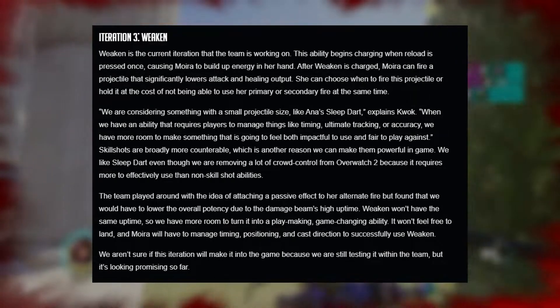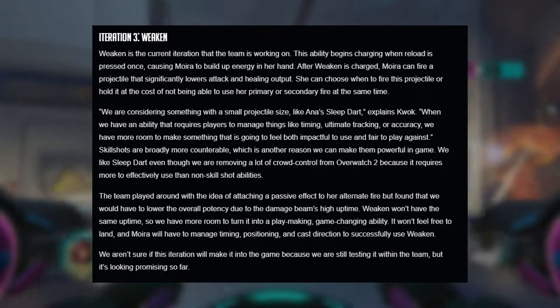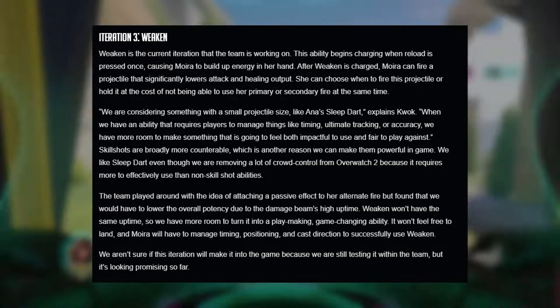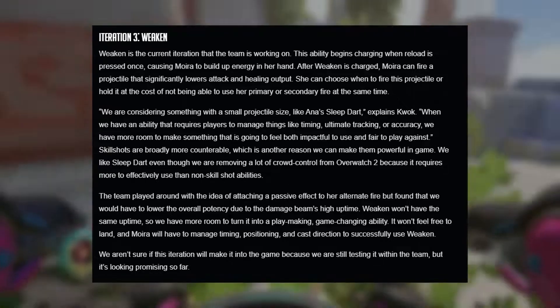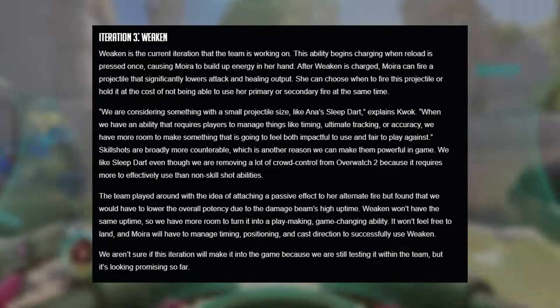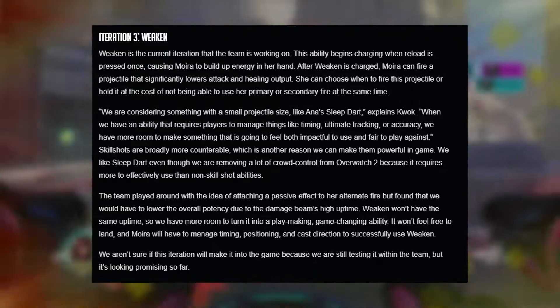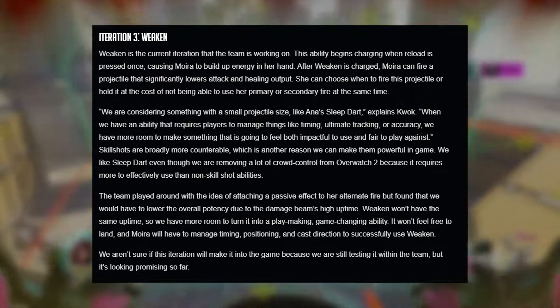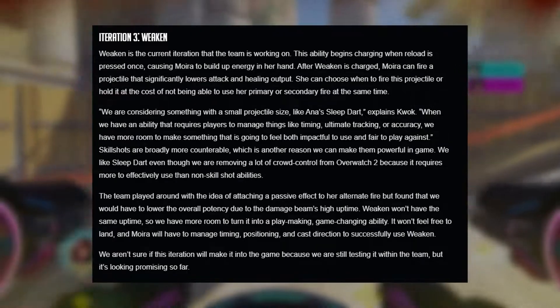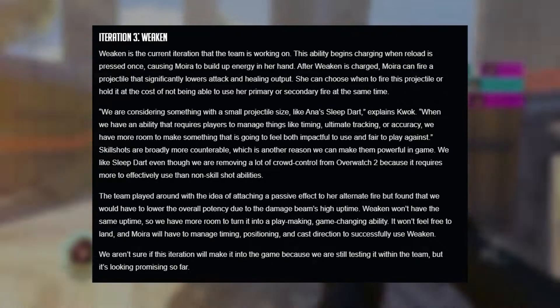The team is considering a small projectile size similar to Ana's sleep dart, meaning there's a lot of skill involved. When an ability requires players to manage timing, ultimate tracking, or accuracy, there's more room to make it feel both impactful to use and fair to play against. Skill shots are broadly more counterable, which is another reason they can be made powerful in game. The team noted they like sleep dart even though they are removing a lot of crowd control from Overwatch 2.